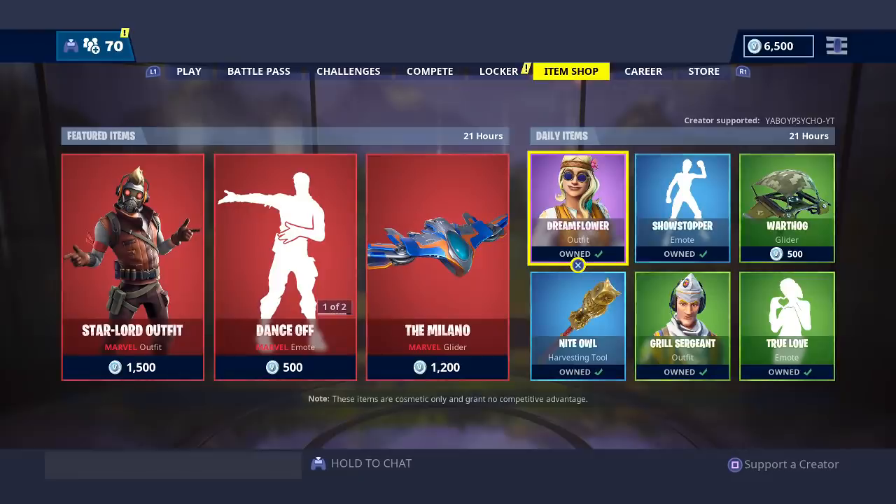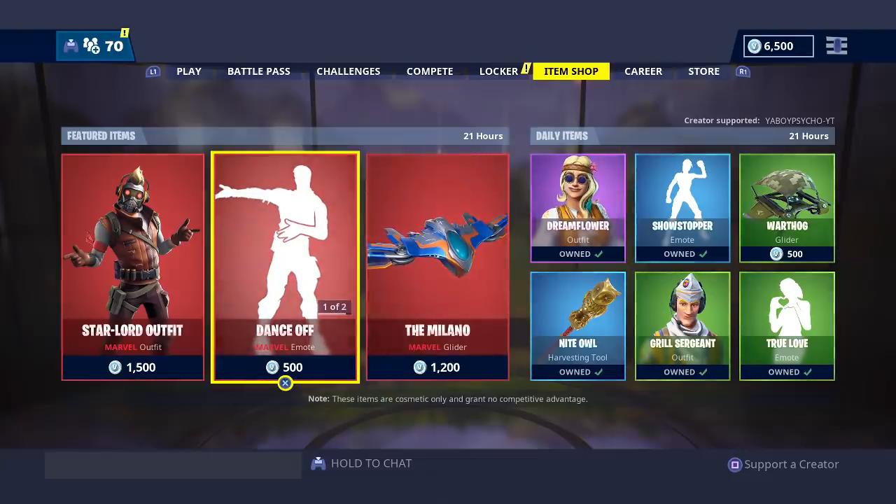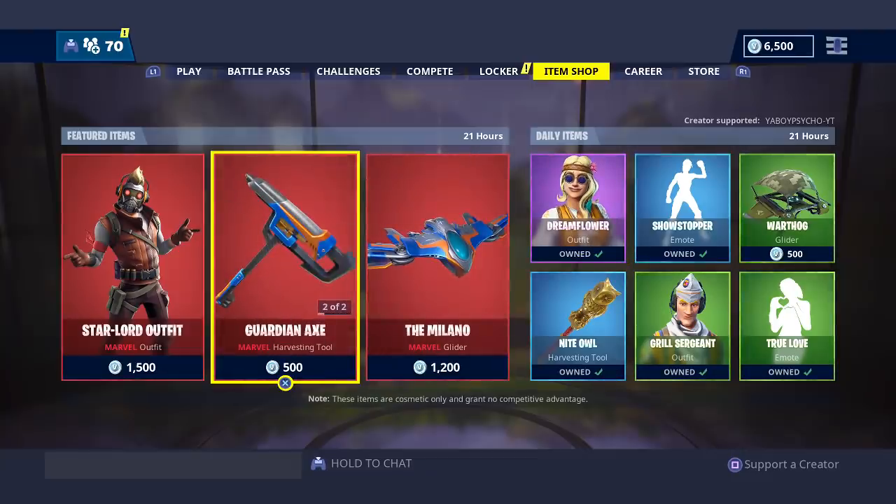Yo, what up homies? It's your boy Psycho, and as you can see from the shop today, we recently got more Marvel cosmetics, including the Star-Lord outfit, the Milano Glider, the Dance-Off emote, and the Guardian Axe.